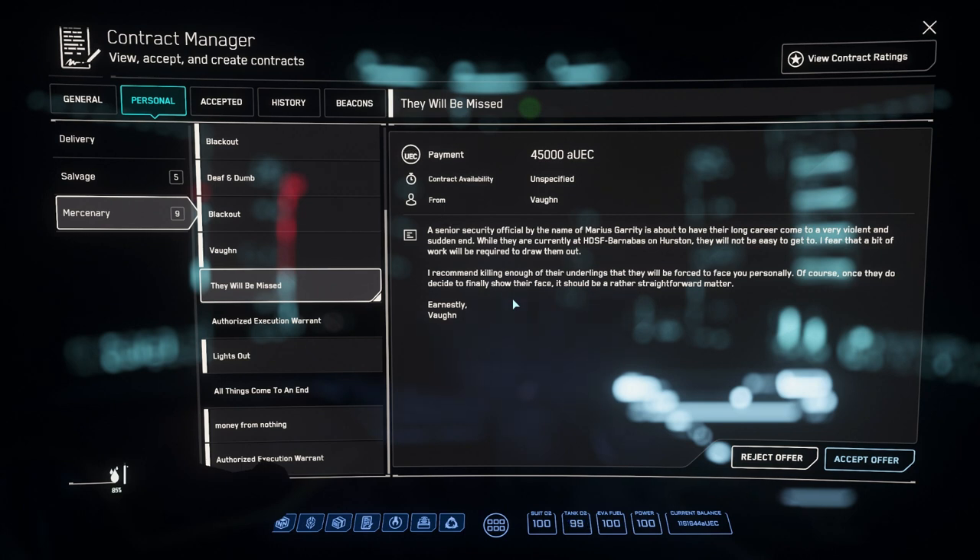These will also give you pay. Vaughan missions are the criminal aspect of Mercenary and Bounty Hunter missions — it's a reputation you have to level up. Once you get to a certain point, you'll start getting missions called "They Will Be Missed." They vary between 35 to 45k AUEC, but they will always spawn a Hurston Security Guard with a full set of Artemix Armor. We have one right here.